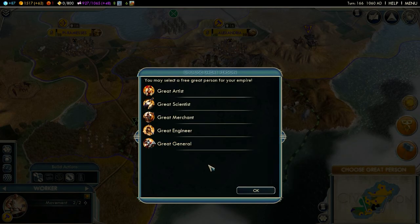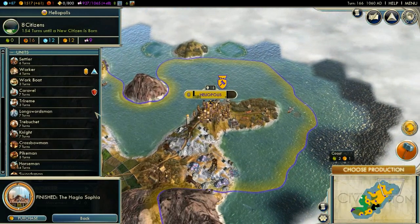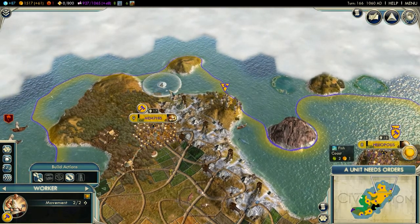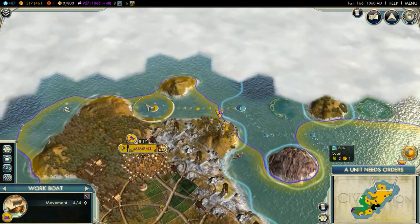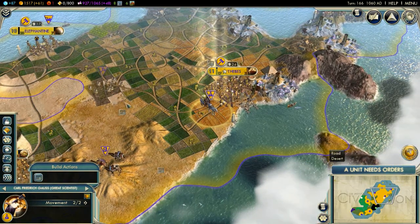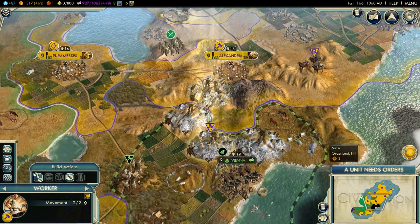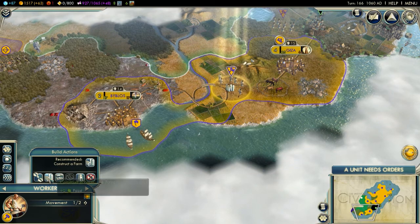I'm going to choose a great scientist because it's early enough in the development. He just finished a worker boat, and you can make a coliseum for extra happiness - people are still not happy. I need to get a worker boat moving over there. Now I can make some more irrigations. He's suggesting I build an academy, which gives a great science boost in that tile. So I'll just make that one and continue improving the lands.